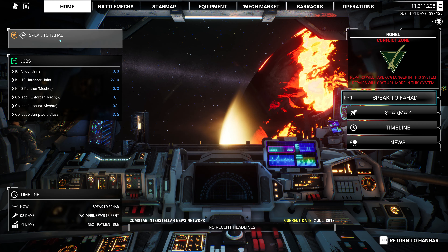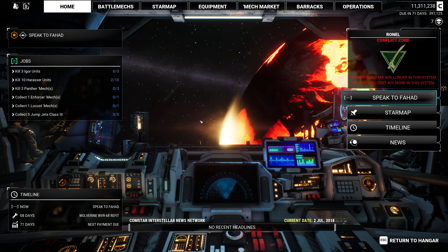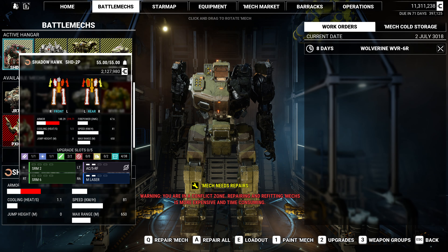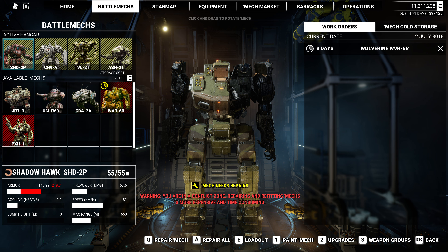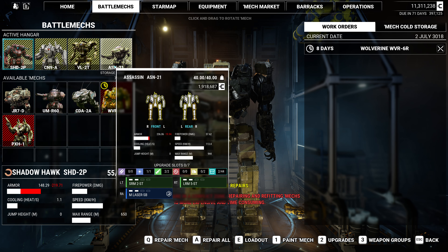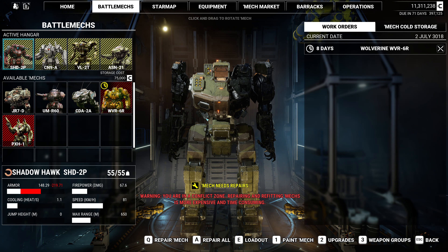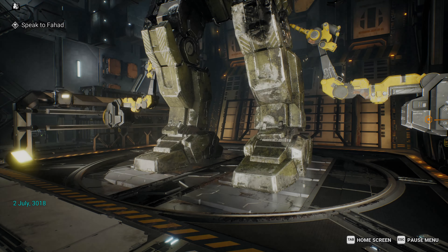At this point we need to speak to Fahad. We don't know where else we need to go. In terms of our mechs, how much time would it actually take to repair the Shadowhawk? 21 days? I'm thinking about how long it'll take to get all of these repaired, and whether we want to just go to an industrial hub. This is going to be 617,000 C-bills. Let's go speak with Fahad and see what he's got.